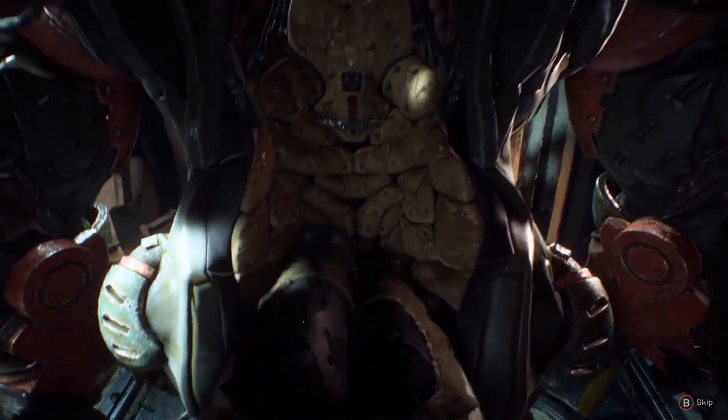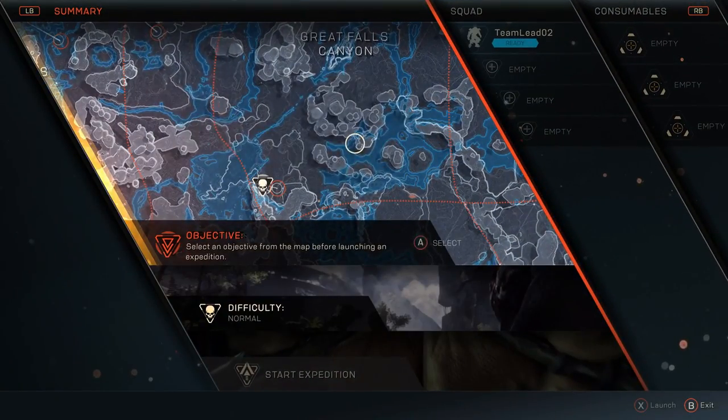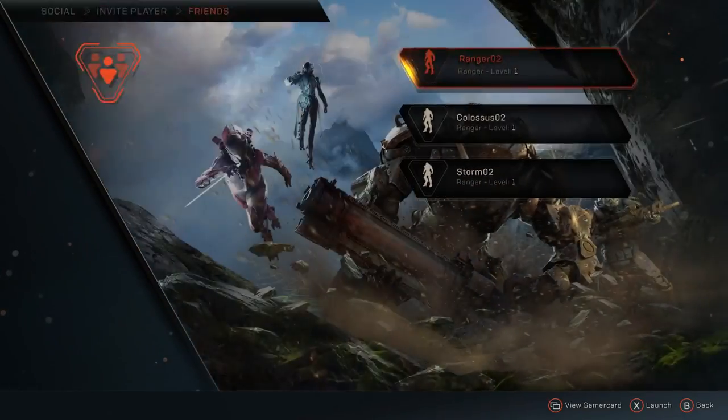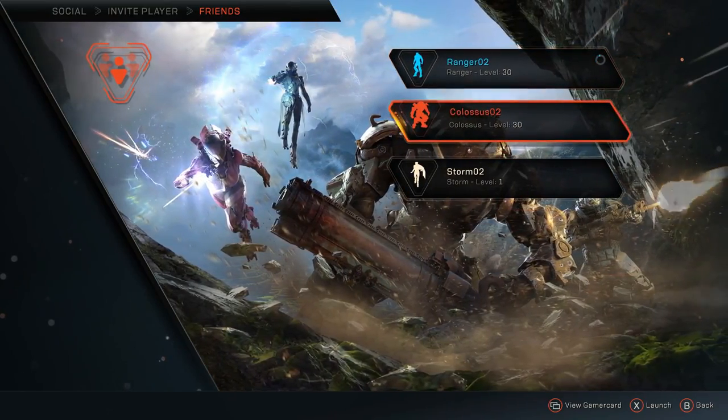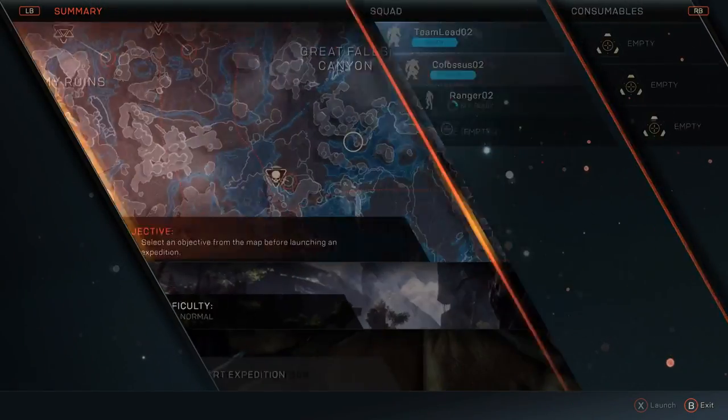You can do a bunch of different things from this menu — looking around the world map, setting up loadouts, making your team, etc. In the EA Play demo, I saw crafting pass by extremely fast, and I think this might have been edited out for that reason. Unfortunately we don't see that here; it could be buried a bit deeper or it could have changed altogether. We'll have to wait to find out.